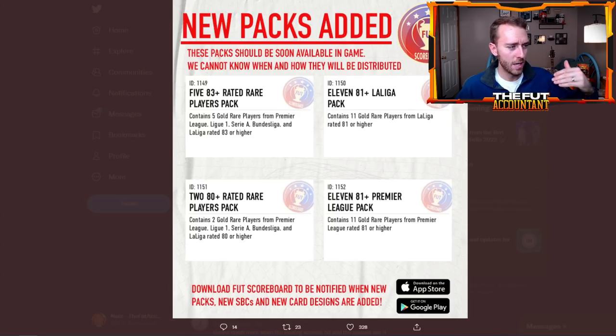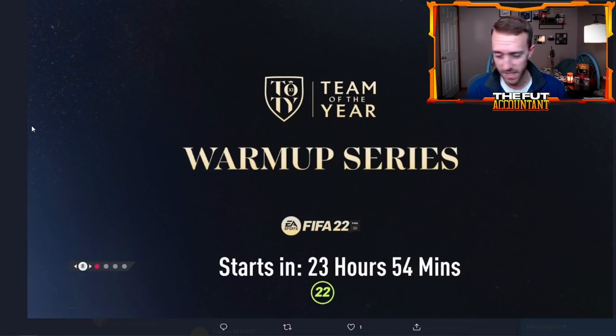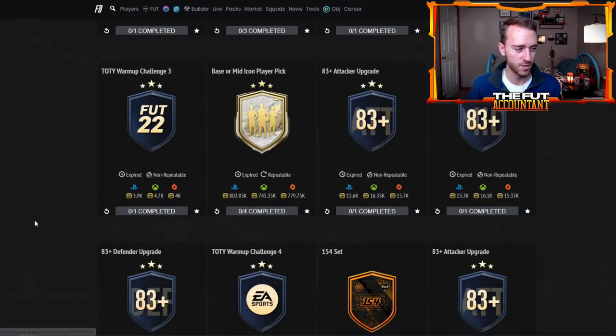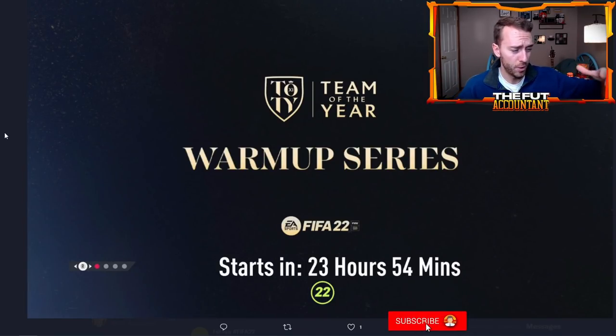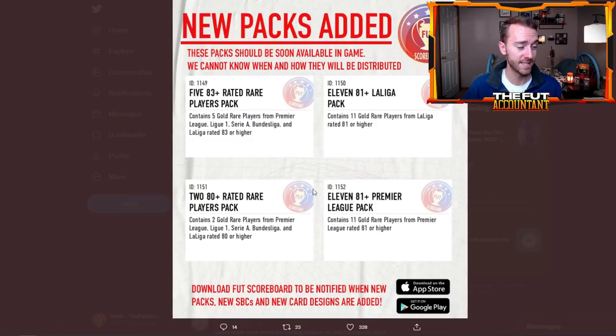If you think back to that team of the year warm-up series promo, we had an 83-plus attacker upgrade, 83-plus midfielder, 83-plus defender — 81x3, 83x3, 85x3. All that promo was EA putting out SBCs to drain coins off the market and get us to stack up packs. Everybody loves to stack up packs before a huge promo. What would be different about doing this right before team of the season compared to before team of the year?